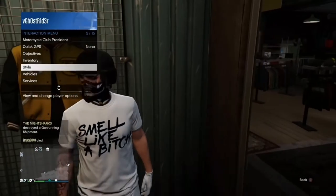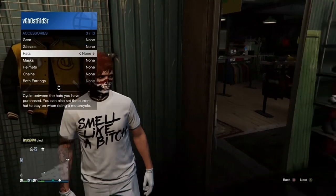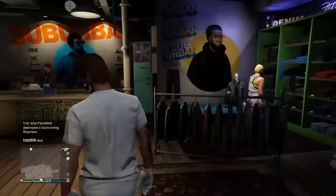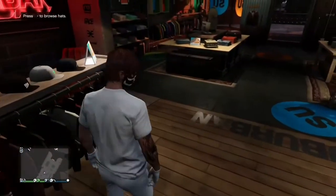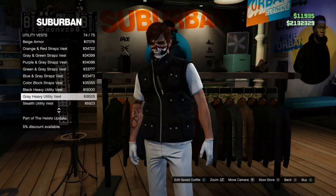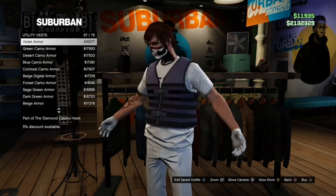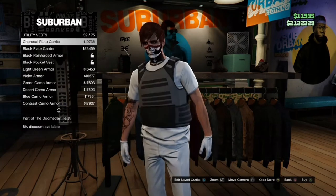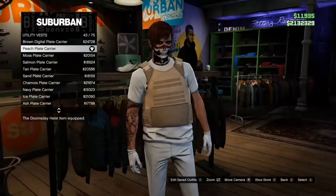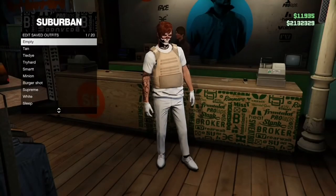You want to take off any accessories that you have on, like earpieces, rebreathers, helmets, and all that. Then you want to go back over to shirts, go down to utility vests, and equip the peach plate carrier — I forgot the exact name but it's number 43. Then go over to the counter and save the outfit in slot one.